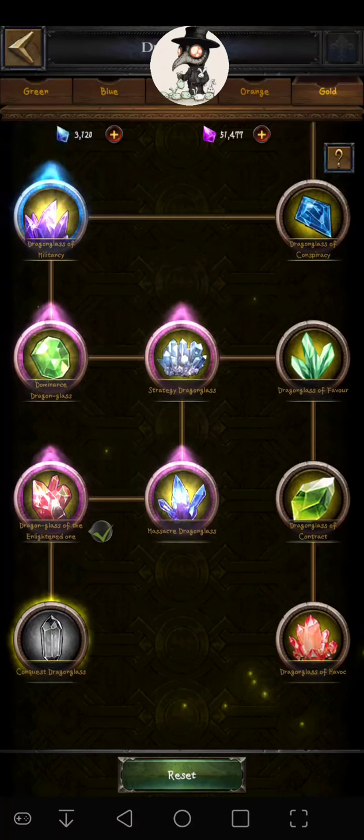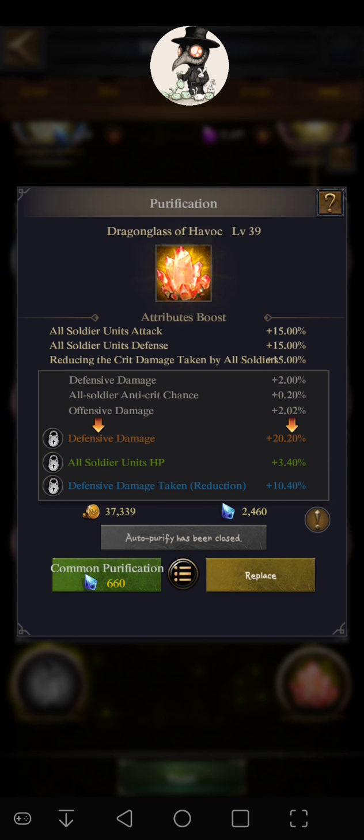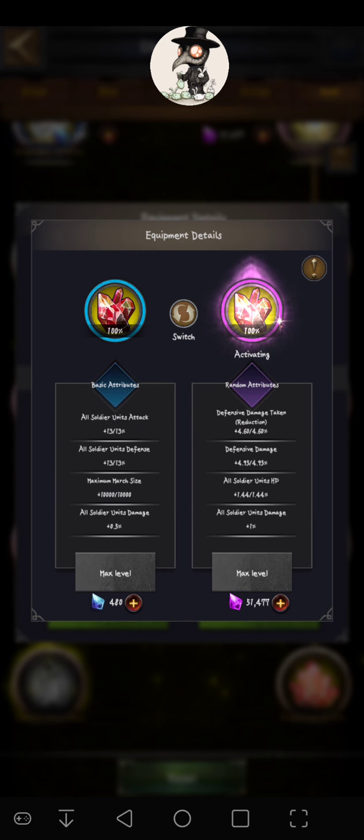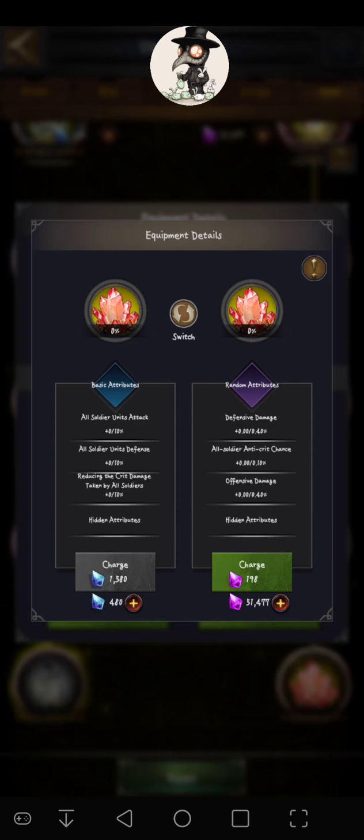With that dragon crystal — for a while I didn't have the level 39 dragonglass, I just got it now from that. So I got a lot of work to do with these purifications. I'm going to make it defensive and turn my level 38 into offensive, primarily because it gives that maximum March size. This is already fully charged, so I'll just have to charge this all the way before it's actually ready. Plus I have to get it purified anyway, so I have a little bit of time for this and I can probably get pretty far on that.